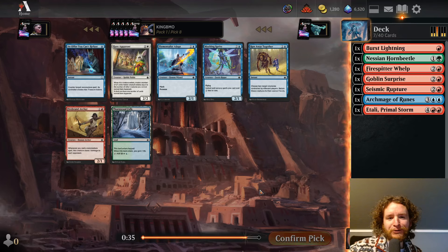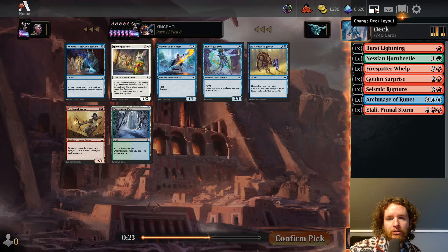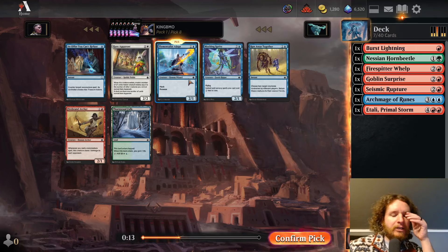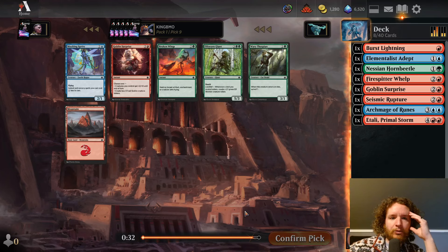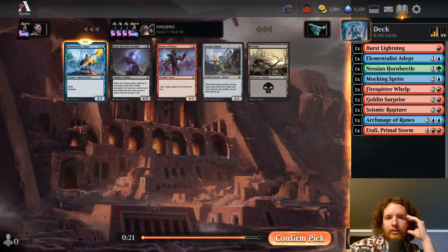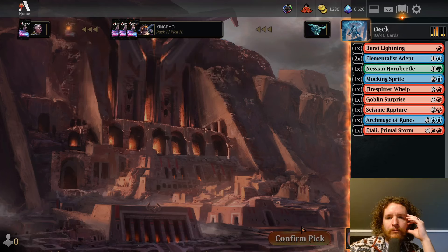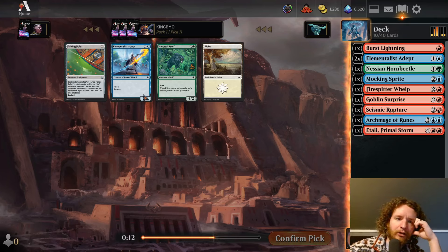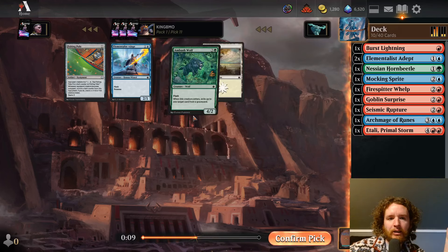Pick 8 — we have four blue cards. Mocking Sprite is cool, Elementalist Adept is okay, and Firebrand Archer. I should pick up one of the two-drops. I feel like I kind of like Archer more than Adept, but I'll take the Adept because it has flash — I think that's pretty good. We'll take the Mocking Sprite next. Then there's another Adept — wish I'd taken the other one. You need a lot of really cheap spells to make Adept good, but we'll take another one. I'll take the Runaway Together — I'd totally play it, especially with cards that have enter-the-battlefield effects.